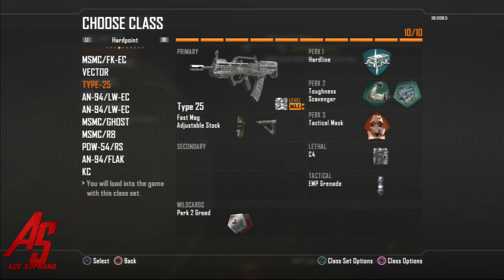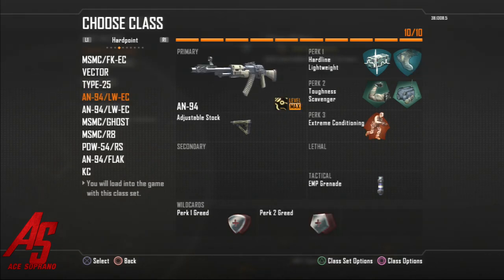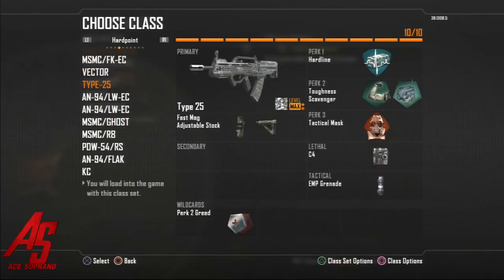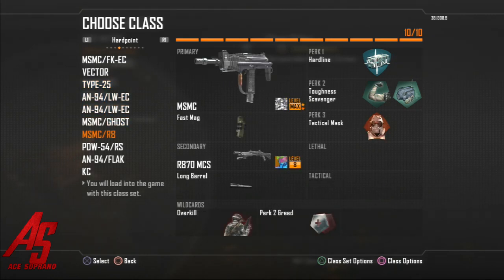This is kind of like if I'm going for a nuclear on hardpoint — a jet objective class using stock, extreme conditioning, and lightweight so I can run to the hardpoint, and with the A94 I'll be able to defend it really well. This one is pretty much the same except no EMP grenade and I'm using the red dot for accuracy. This one says MSMC ghost but it's actually flat jacket — I switched it out because I don't really need ghost. Same fast mags, kind of like the first one.